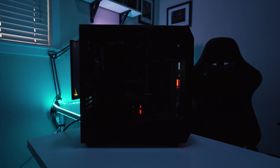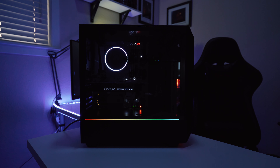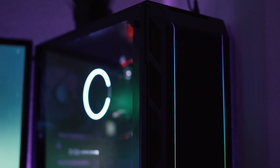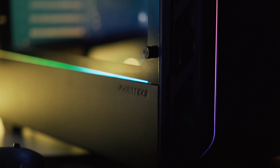Okay guys, so everything's done. I know this is a dark shot but I want this to be a little more dramatic, so here we go. I'm gonna go ahead and press the power button and see if she turns on. We got lights, we got RGB, we got everything and it looks like she is powering on. We are good.